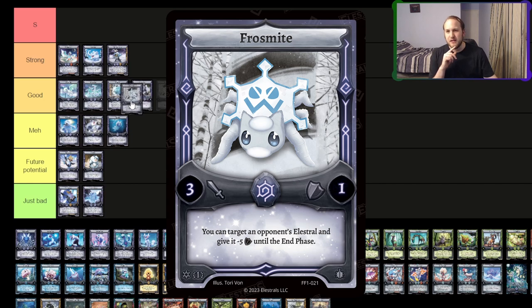I'm going to put Frostmite under good here, because I think people are going to underestimate the fact that minus 5 defense is a lot. That gets rid of every single defensive threat on one-drops, and a lot of defensive threats on two-drops. It's going to be pretty solid. And remember, reducing stats is always better than buffing stats — you could play Frostmite, reduce stats of something defensive, and if you have another Elestral in play, they can both have an option to attack it, potentially getting over things like Shield of Achilles.